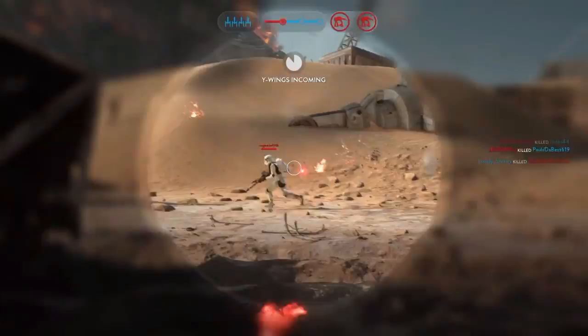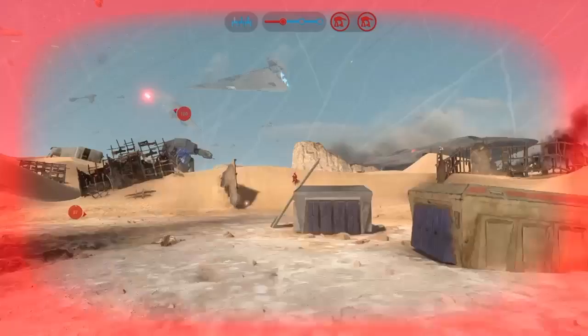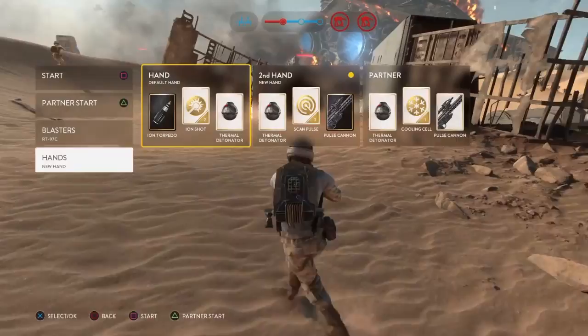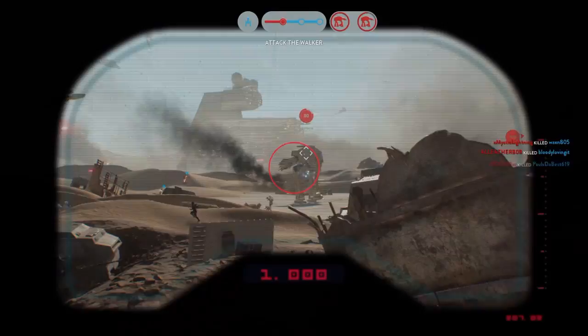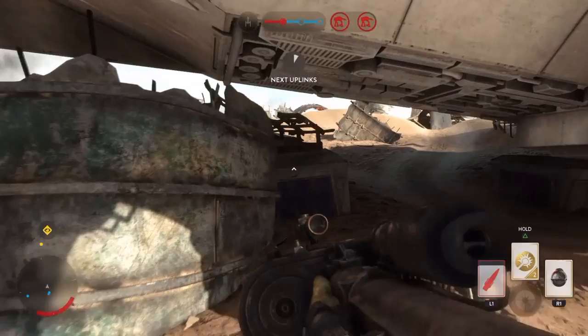The walker is exposed — focus all firepower on it. Direct all firepower on that walker. Enemies in the area.